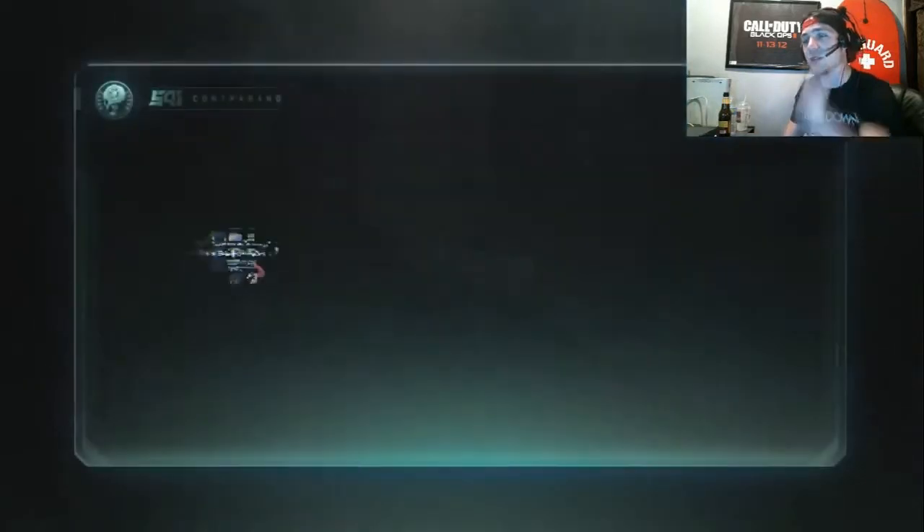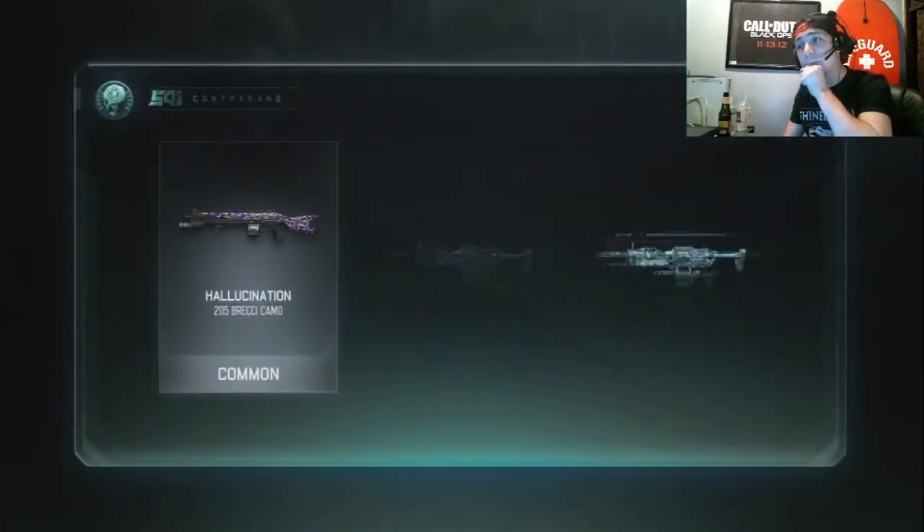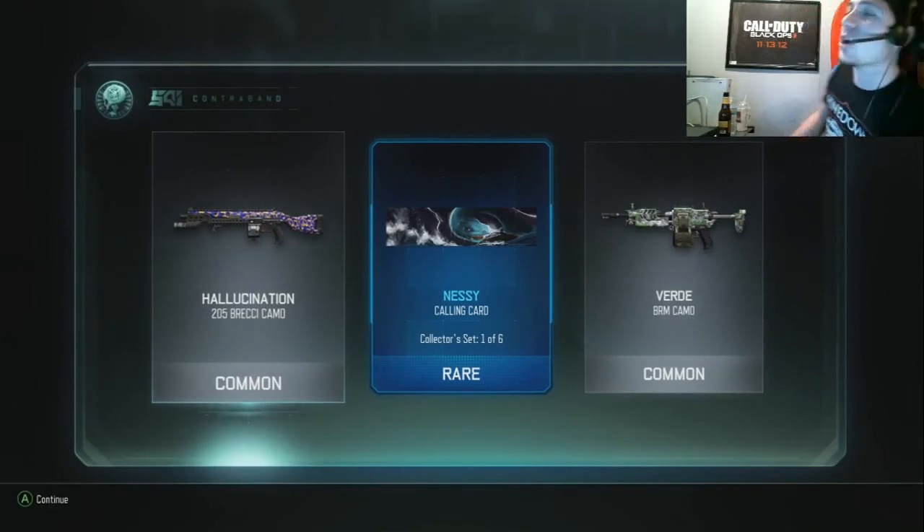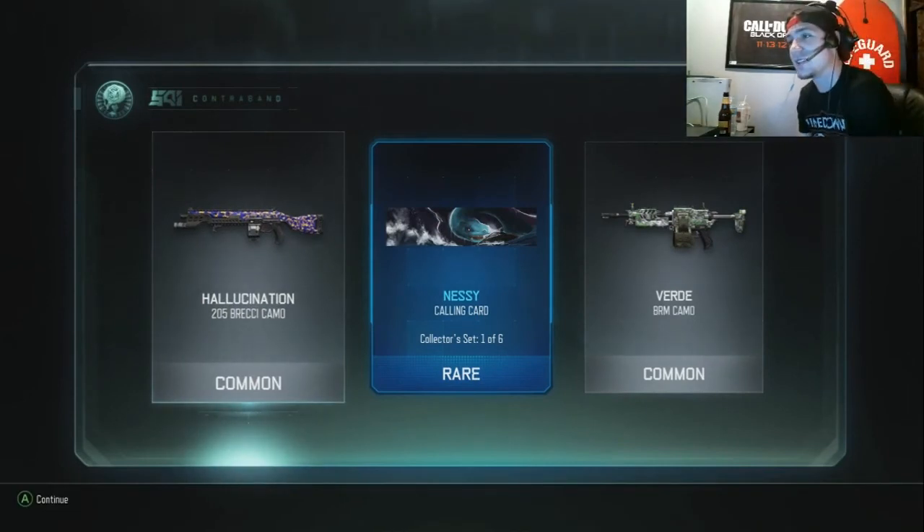Last one, here we go. Something good. Ooh! A rare calling card called Nessie — Loch Ness Monster. Collector set, one of six. That's kind of neat.